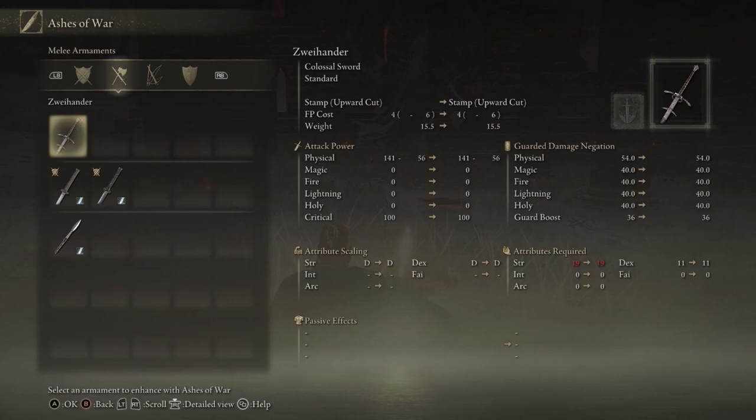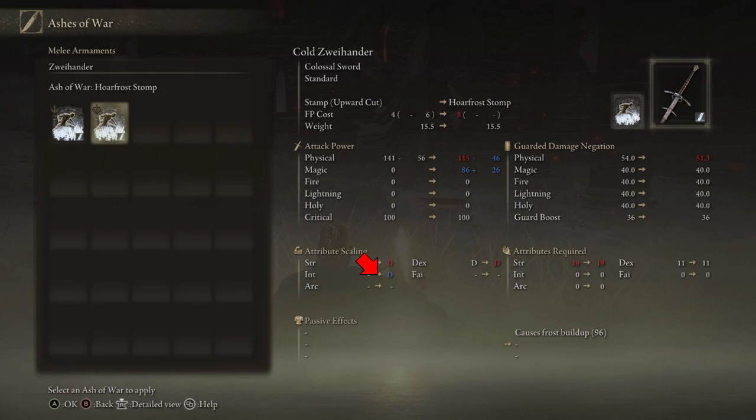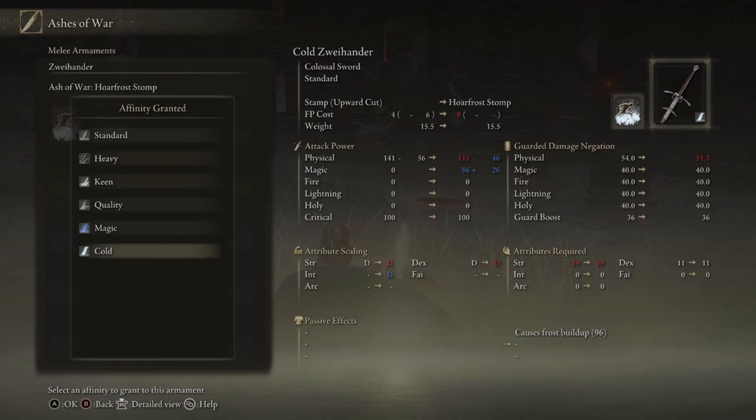To increase your damage further, you can change the affinity on your weapon. Affinities change your weapon scaling, and in most cases add another stat to scale with. So if you put the Frost Stomp ash of war on this Warhammer, at the bottom you'll see intellect now has a D. When you apply it, it will tell you the best affinity for that ash of war — in this case, cold. Every ash of war will do this: if you find one that does holy damage, it will direct you to sacred affinity; if it does fire damage, it will direct you to fire affinity. You'll see the stat you need when you choose it.